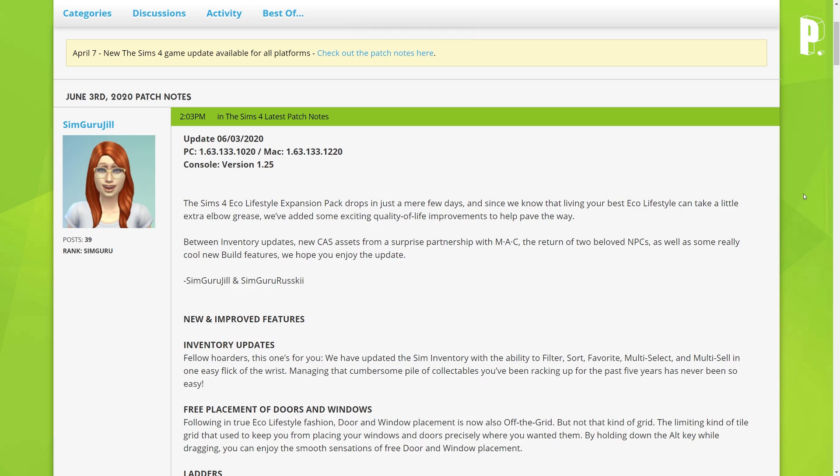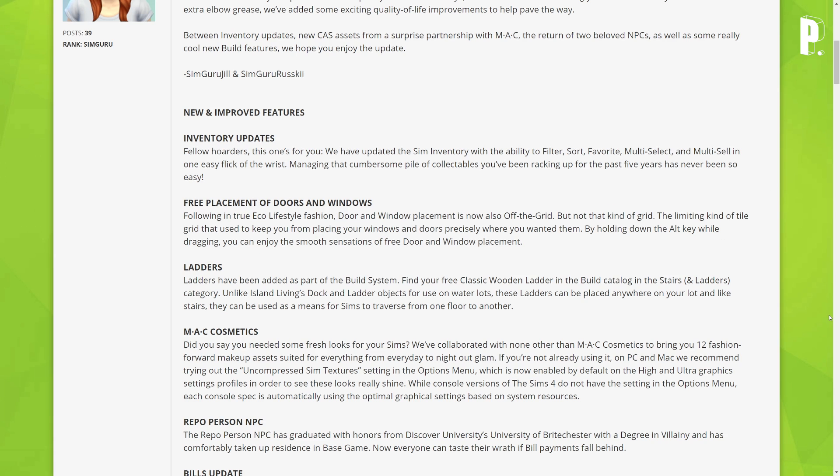The Sims 4 Eco Lifestyle expansion pack drops in just a mere few days, and since living your best eco lifestyle can take a little extra elbow grease, they've added some exciting quality of life improvements. Between inventory updates, new CAS assets, a surprise partnership with MAC, the return of two beloved NPCs, and some new build features — SimGuru Jill and SimGuru Ruski hope you enjoy the updates.